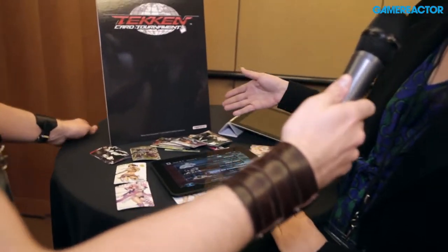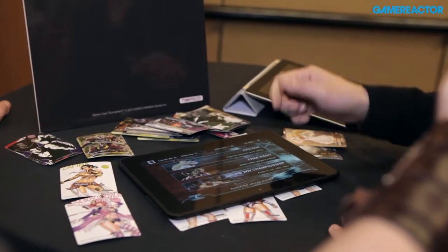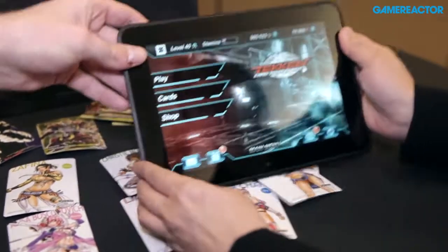How does this work? Run us through the whole process — you're saying there's physical cards but also the game, how do the two interact, how do you operate it? I'm just going to go through the game, and then maybe we can see the interactions with the AR and QR codes later.